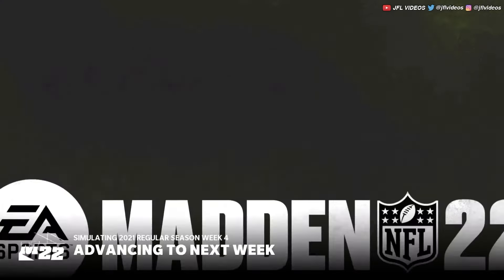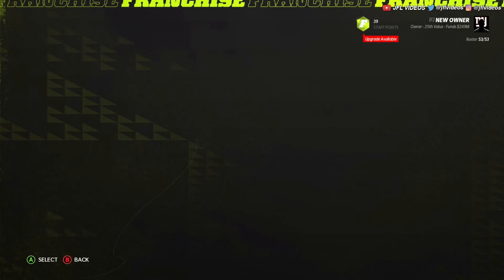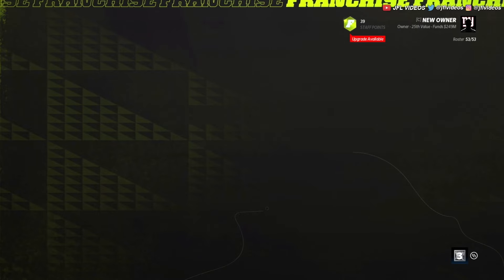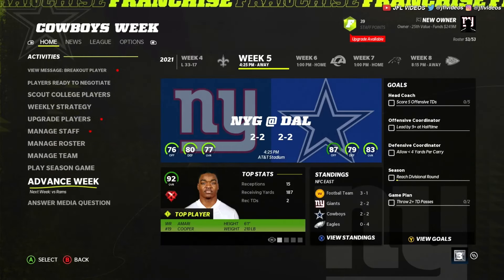When you sim to the fifth week, the first thing that comes up on screen is 'Start Relocation.' Click it, then click 'Choose City,' and view the available cities. You can pick wherever you're relocating to — San Diego, for example. Boom, you've chosen your city. Now you go to the next week — you can play it out or sim it.